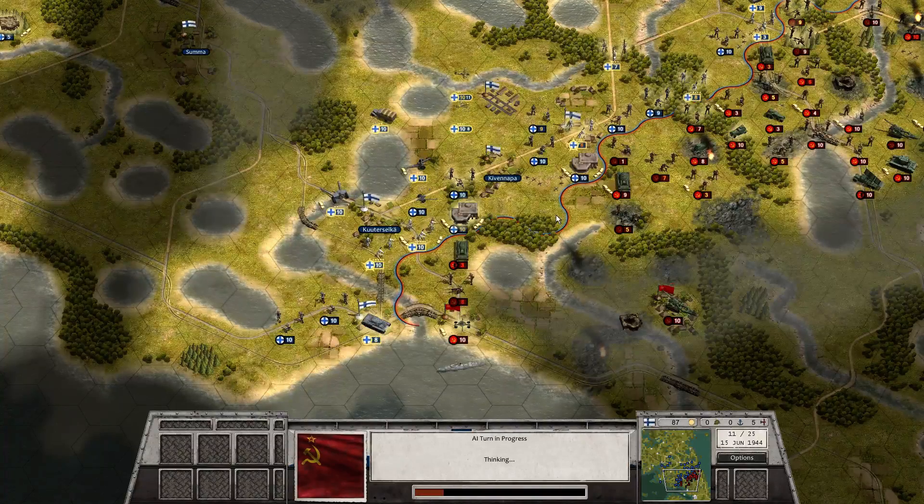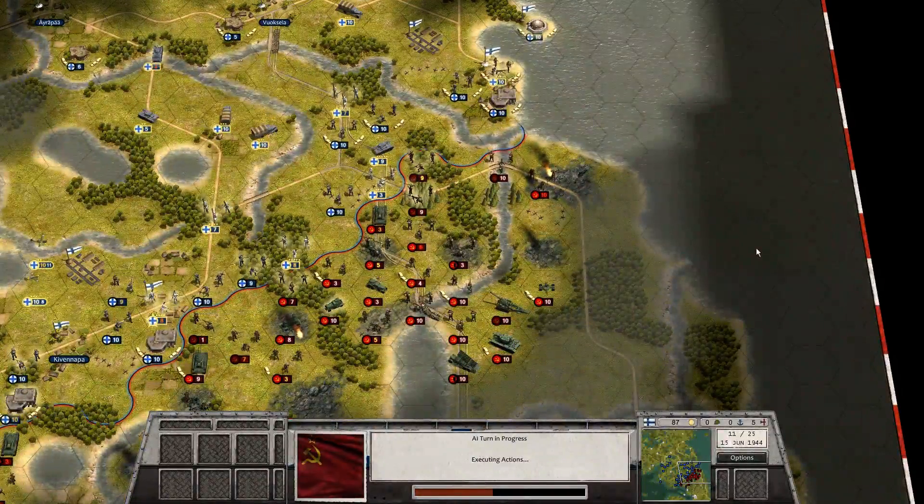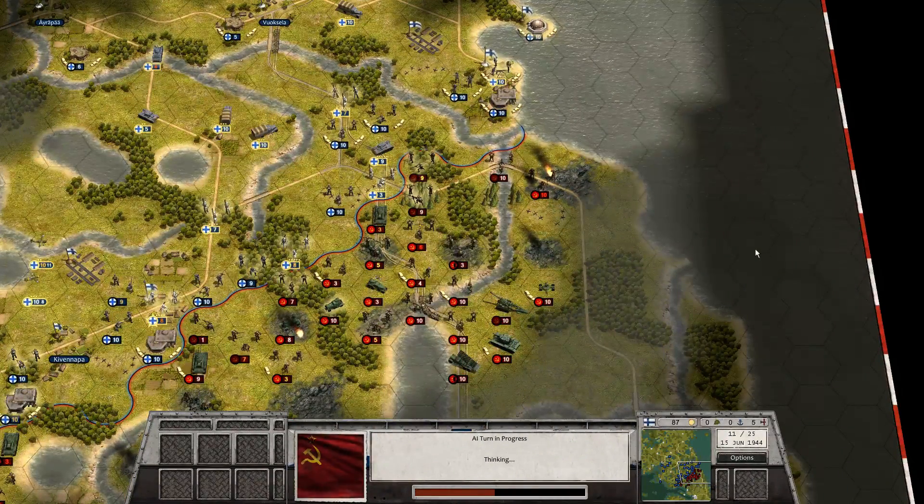T-34 tries to attack again. I'll also cover that sector with the AT gun. And more units in the north - even more. I gotta fall back behind the river and just hold that position.